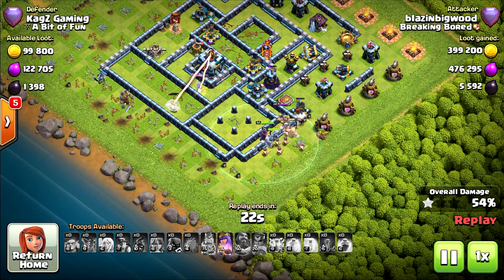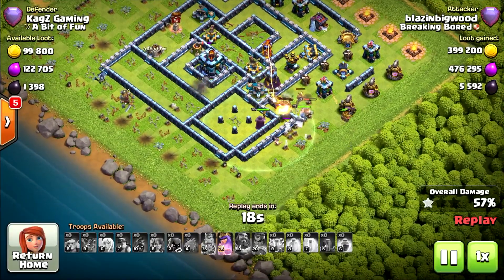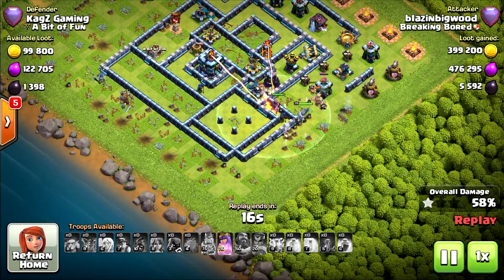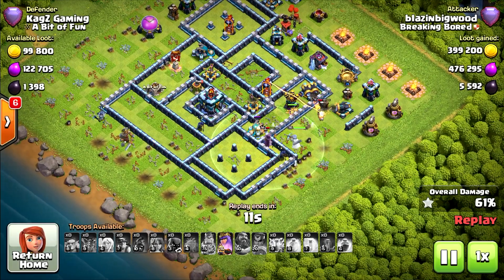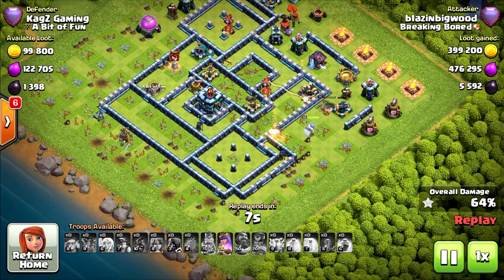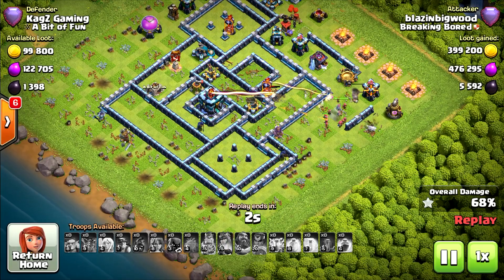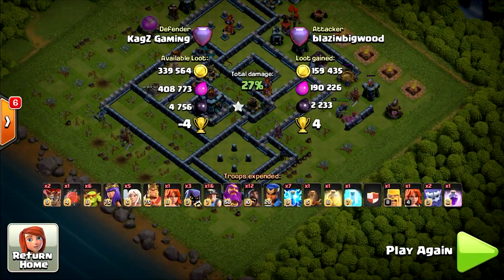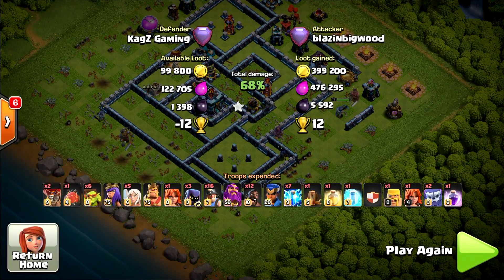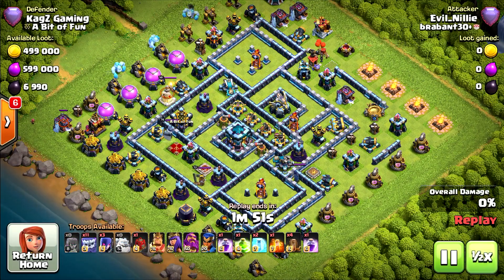Not very good for him — I think it will be a one star even though they took the eagle artillery. The royal champion can't take the town hall alone, especially without the ability. Ten seconds left and it will definitely be a one star. Very unlucky — he needed to start from the top with the miners and hog riders. It will be 68% one star.